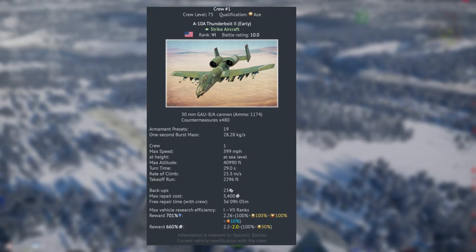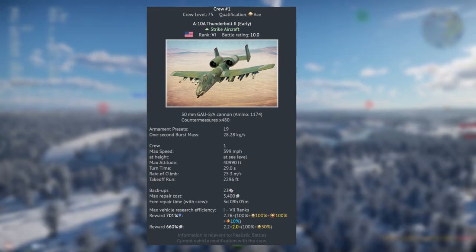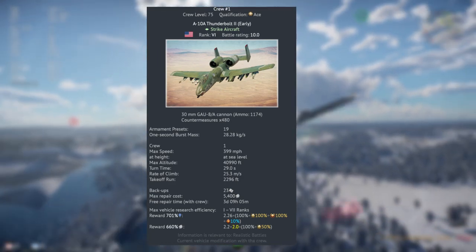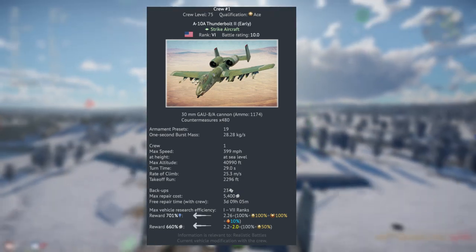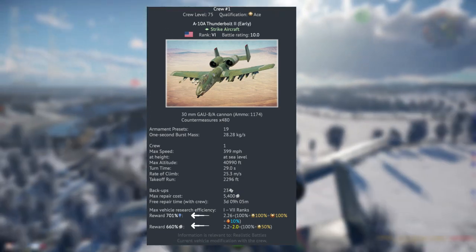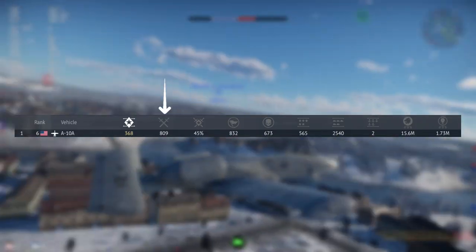Another thing to look at is the rewards. The rewards on this thing are insane. With premium I get an extra 100%, and since it's a premium it comes with a talisman. The rewards for research are 701% and the rewards for Silver Lions are 660%. Looking over at my service record, I've got about 800 battles in this thing — I love it to death.